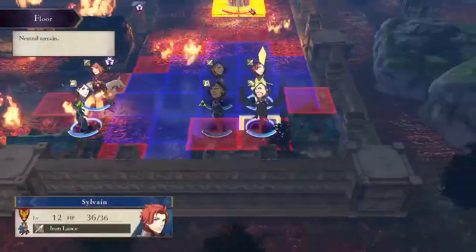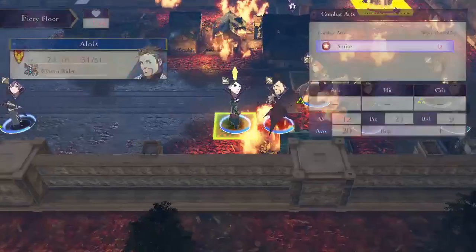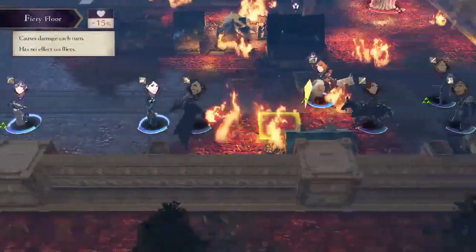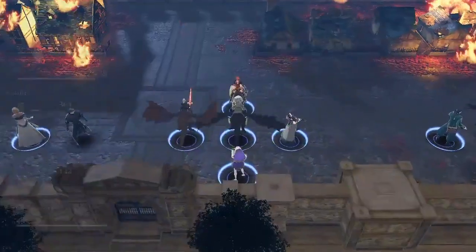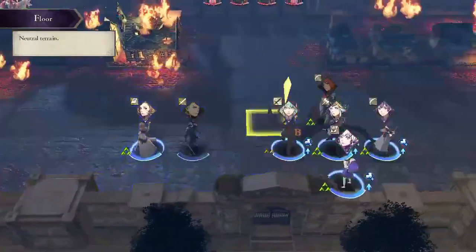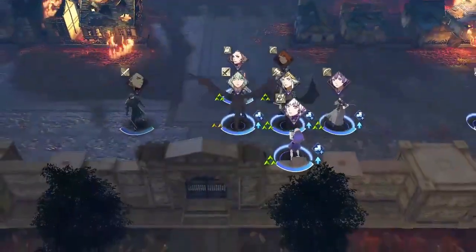I'm smiting a bunch of people. I need 3 smites to get Linhart in range of warping Bernadetta, 1 smite for Leonie to stride the group, and 1 smite on Edelgard to get her closer to the goal and also to make the stride targeting work out a little better.